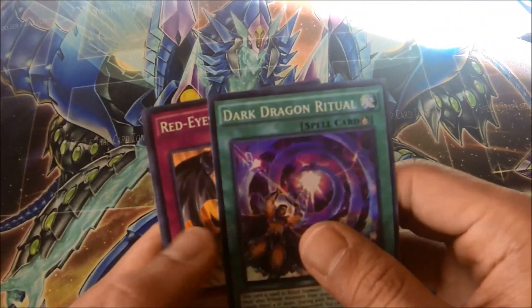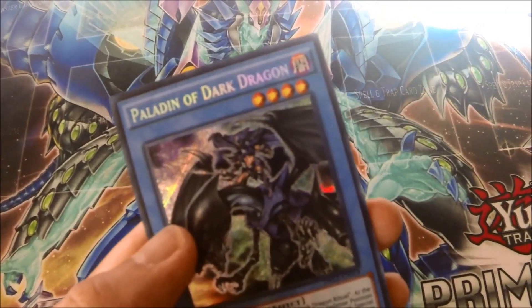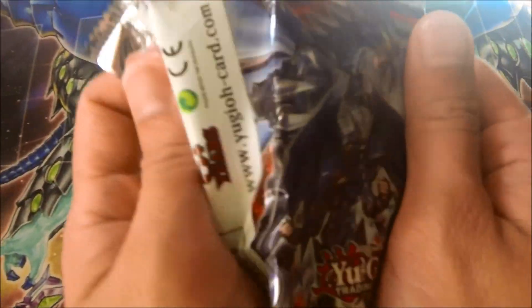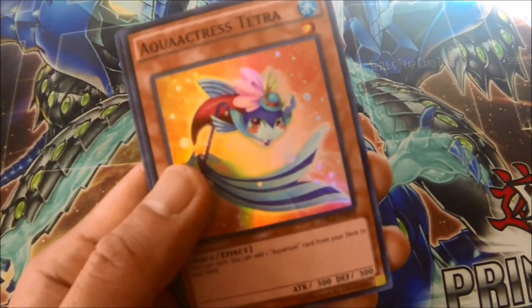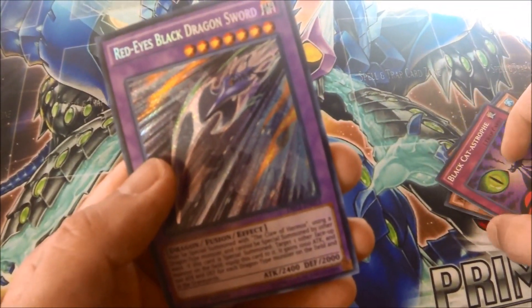Dark Dragon Ritual, Red Eyes Spirit, Aquarium Lightning, Prediction Princess Astro Morrigan, Paladin of Dark Dragon. Next pack: Black Catastrophe, Aqua Actress Tetra, Prediction Ritual, Guppy, and Red Eyes Black Dragon Sword — don't tell me they short-printed that card!